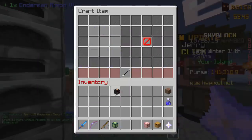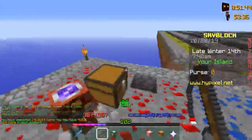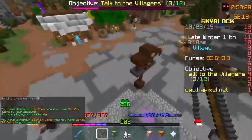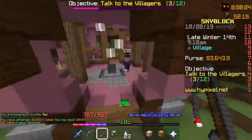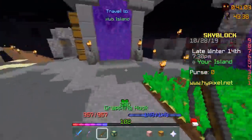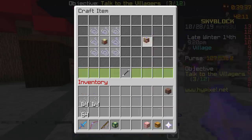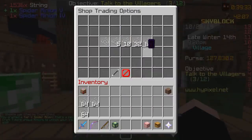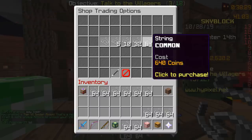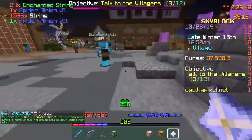We need 11 more unique minions. That was a very pricey minion upgrade — buying ghast tears is one of the quickest ways to lose money, but we have the coins and we can do it. We're just gonna buy enough to upgrade two or three times. Maybe spider minion, because you can buy string at the adventure merchant. Enchanted string only takes that much — okay, let's keep going. This is painful because it's costing a lot of coins.